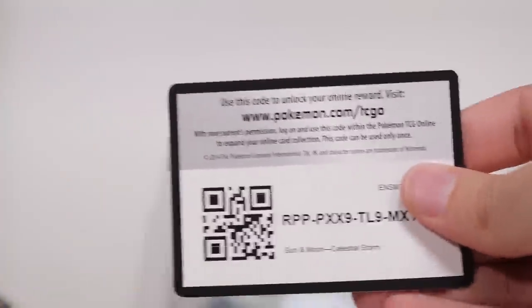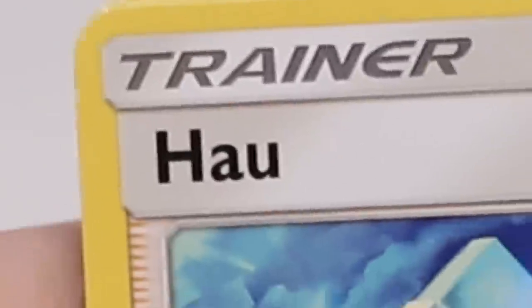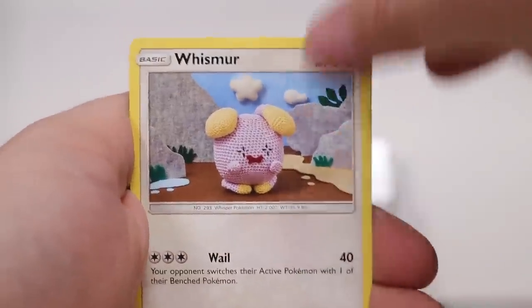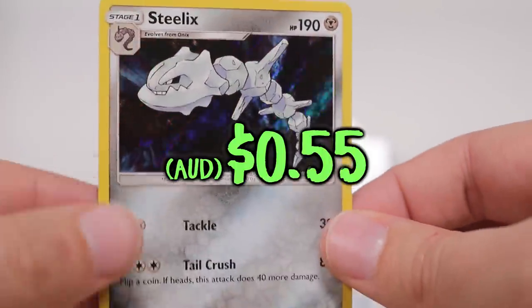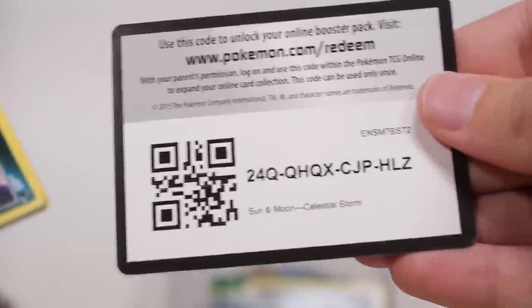Okay, here we go. Let's see what we can get. Three to the front, get rid of the dark energy. Ho-Oh! We've got Manetric, Huntail, Mudkip, Bagon, Wishiwashi, Treecko, Treecko — seriously. Torkoal as the reverse. And on the very end — sick! I love it! Steelix, holographic. Look at that! They've made the holos good again. Make standard holographics great again — they've actually done it. Thank you.